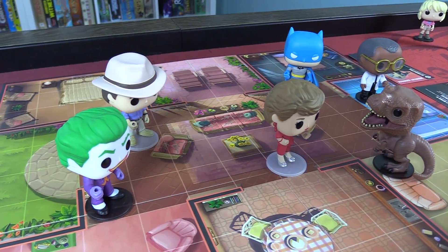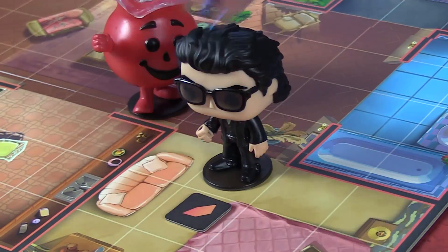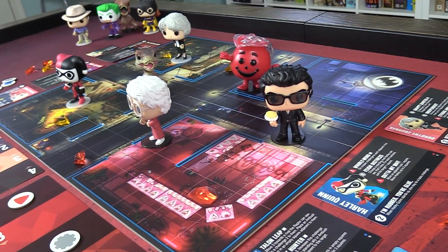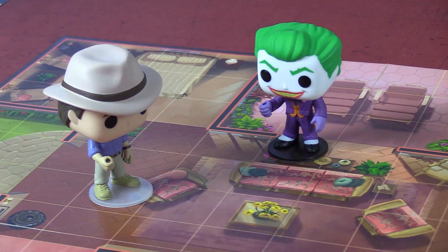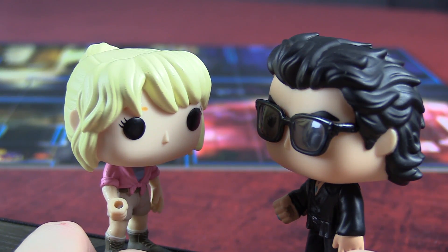For the most part, you'll be scoring points in one of three ways: whatever the specific scenario goal is, collecting crystals lying around the board, or knocking out your opponent's characters. During a round of play, each player alternates activating their characters, and each one gets two actions, typically choosing from moving around the board, interacting with stuff on the board, challenging opponents, or using their special abilities and items.